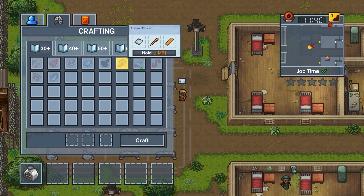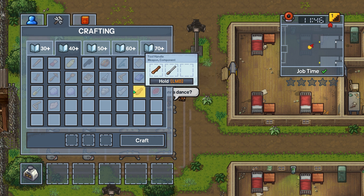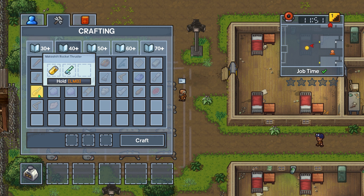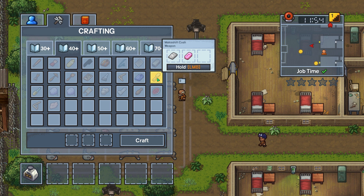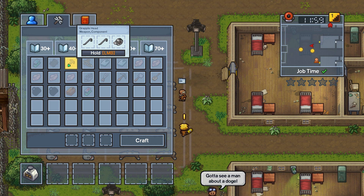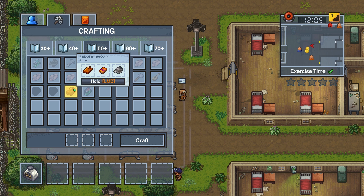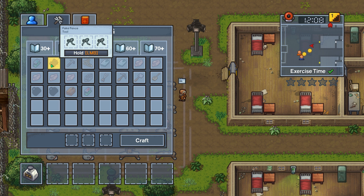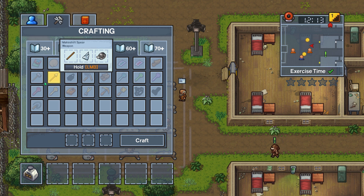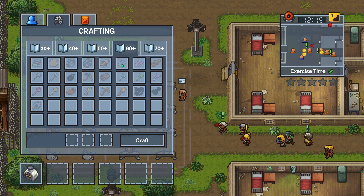Actually, let's take a look at crafting real quick. Let's see what we can do with the dog tag, if anything. Comb blade, uncooked pies, makeshift rocket thruster — that sounds like something we're going to need to boost maybe the bike or something. A grapple hook head. Exercise time is what we need to do. I don't see anything super useful. Makeshift stun gun. Figurine.